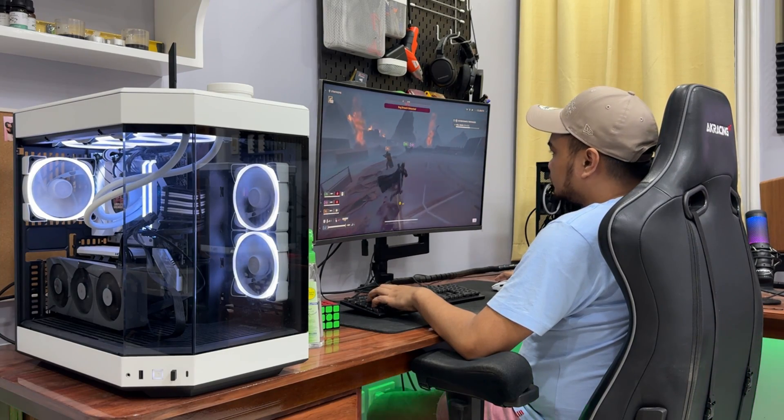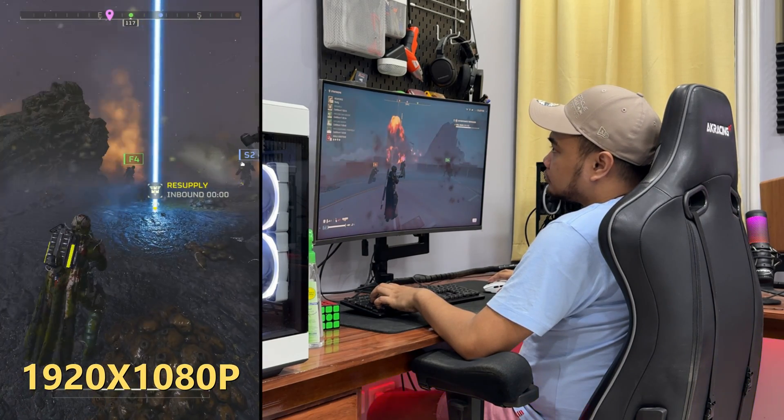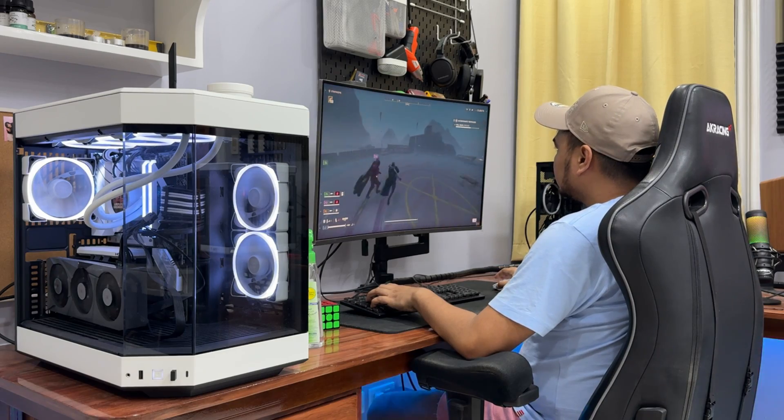In this video, we're going to test Helldivers 2 on the RX 7600 XT. We're going to test low, medium, and ultra presets of the game in 1920x1080p, 2560x1440p, and 4K resolution. And it all starts after this short intro.